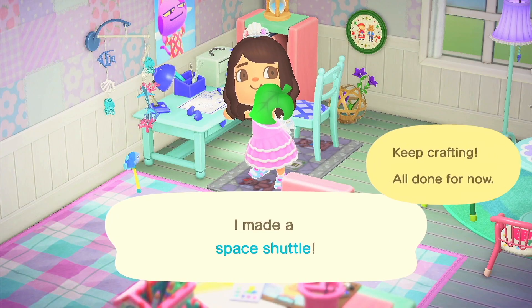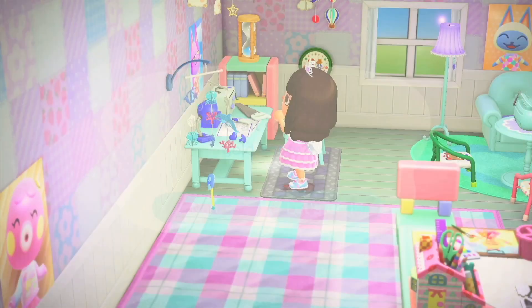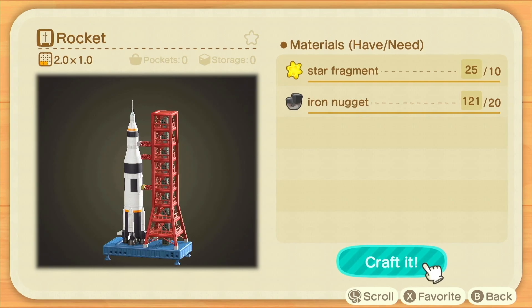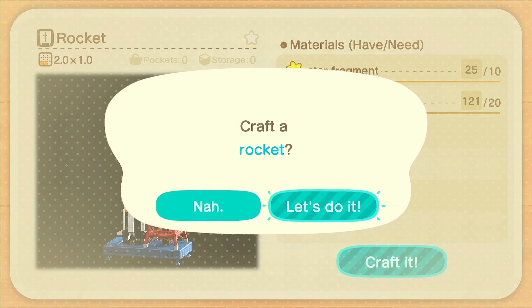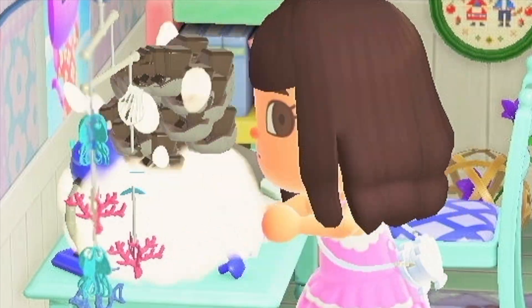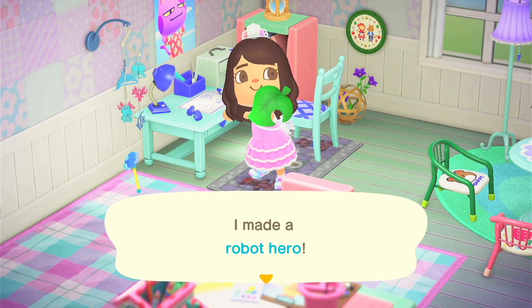Okay, let's do the rocket first — there we go, how lovely. Then I think we can — oh no, we need to make the gold armor as well. I have the DIY for that luckily. I accidentally crafted the wrong thing; I was meant to craft a rocket, not a space shuttle. Whoopsies. Why is it not crafting? Is my Joy-Con not working? Okay, finally it works. Let's craft our actual rocket — and now we can craft it. Yay!